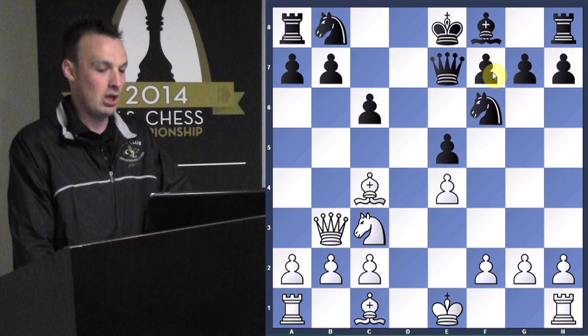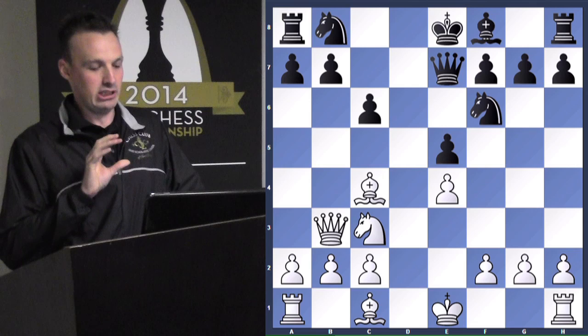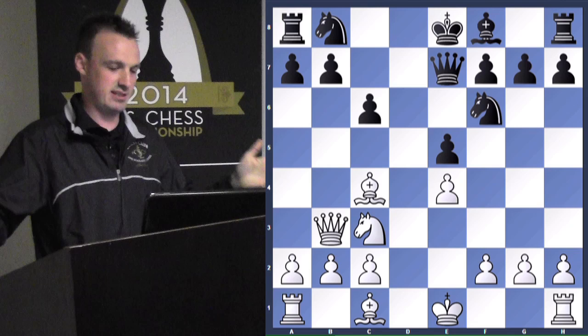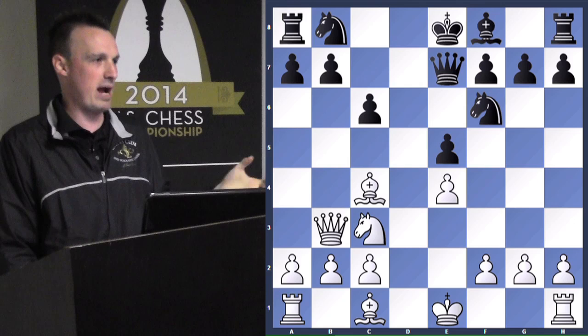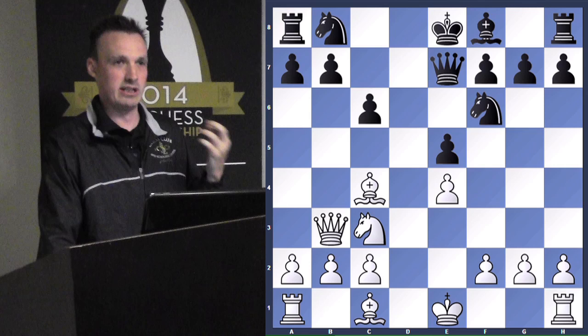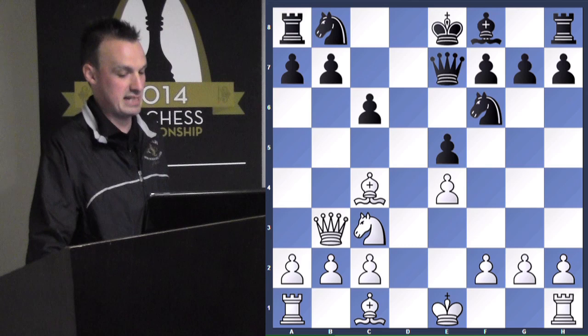A very interesting thing in this game, as our good friend Julian pointed out: Paul Morphy never moves backwards, never retreats. He's always either moving parallel or forward. Keeping that in mind, Paul Morphy was really good at getting all his pieces off the back row and into the game — he still had a rook, bishop, and other rook that needed to play.